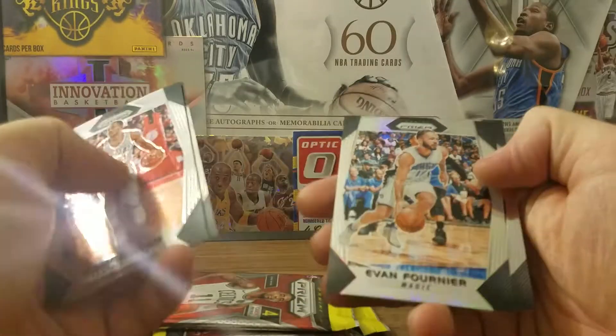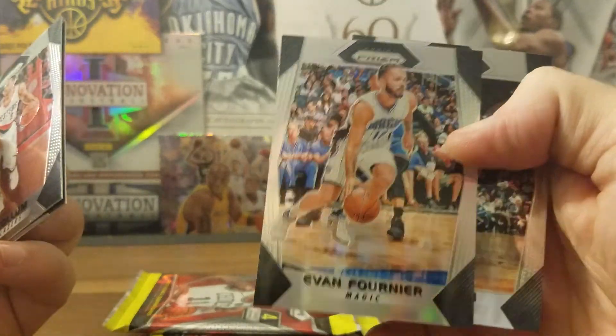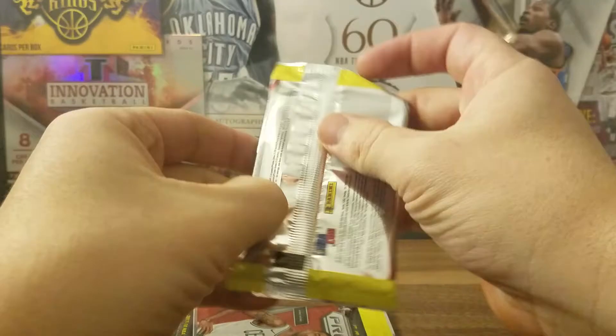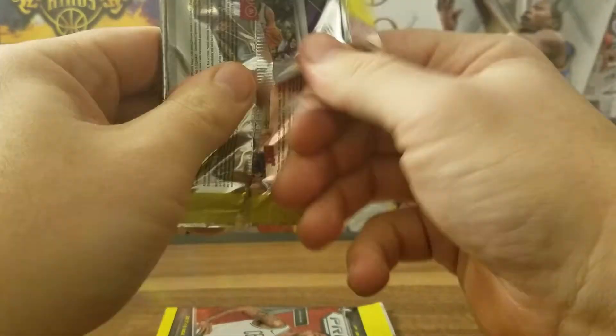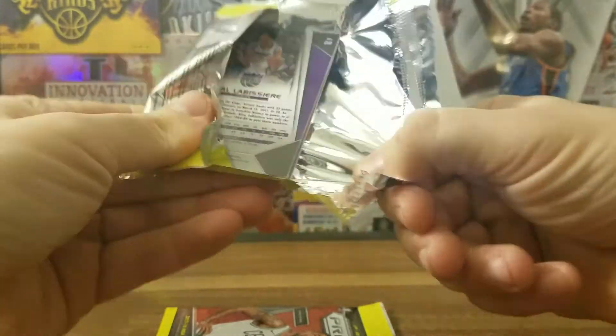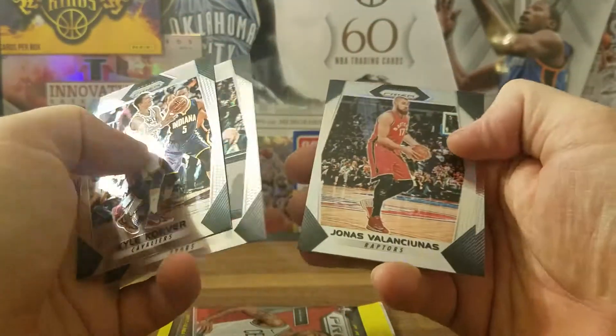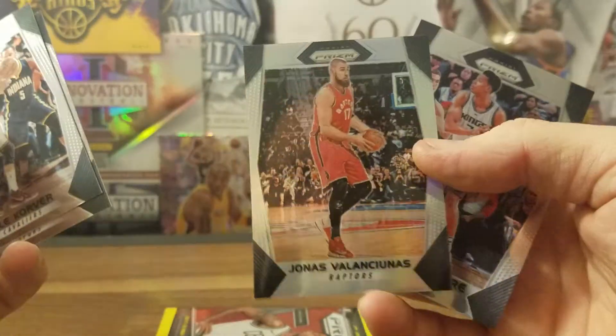I don't call out base cards — that's not what we search for, that's not what we look for. Evan Fournier, that is a silver Prizm. Also, for you other breakers out there, it's just a tip: try not to call out the base cards because nobody's interested in that, and it makes your video shorter by not doing that.